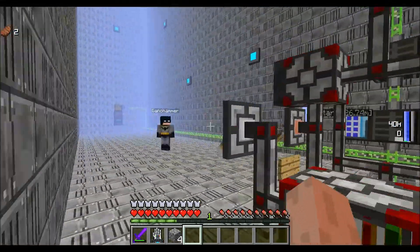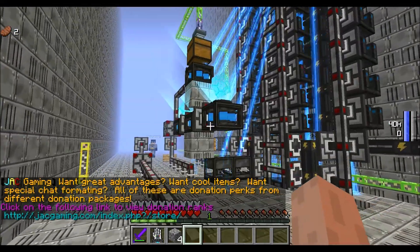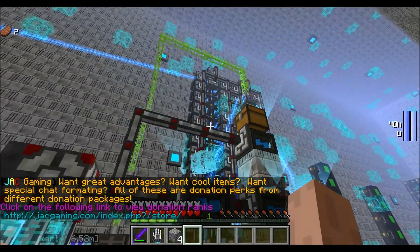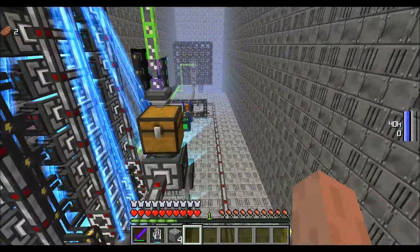If you really want help, ask Torched Core — T-O-R-C-H-E-D-C-O-R-E, Torched Core. He's the best guy for anything, believe me. He's always going on about how he loves to help people out with MFFS stuff and tunnel balls, so yeah, ask him.